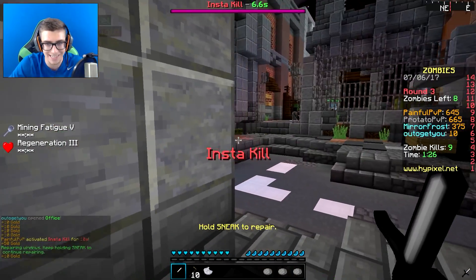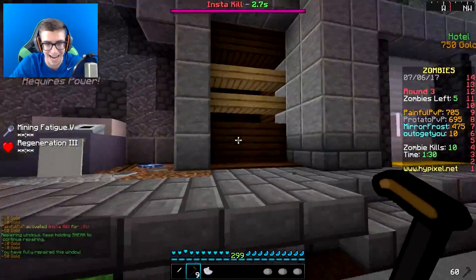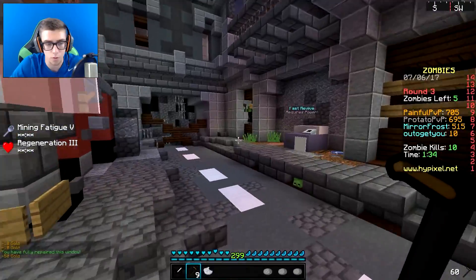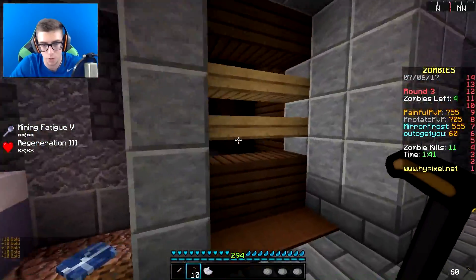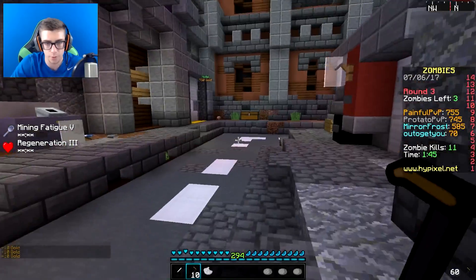Insta-kill! Yeah, now you can insta-kill things. Look at this — right-click them once and they die. Let's go. They unlocked another way. Yeah, I'm gonna chill here for now and I'll move accordingly. I don't want to move unless we're kind of forced to move. Oh, you're repairing up your window there? Good job.